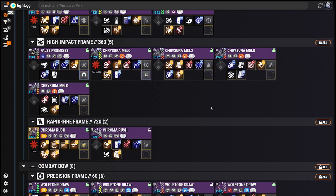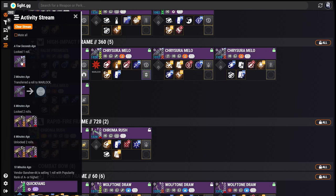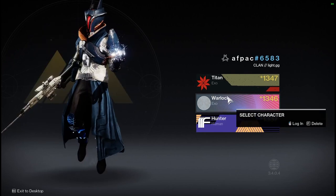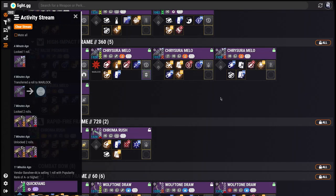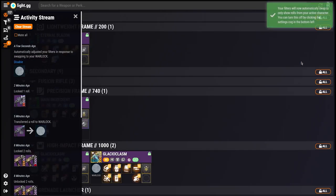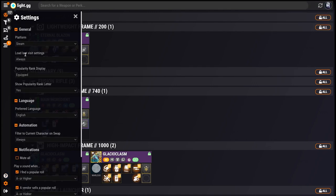When the Activity Stream has something for you to look at, an orange dot will show over the hamburger menu icon in the top left. Beyond just a different way to stay on top of what's happening with your inventory while you play, the Activity Stream allows you to automate certain actions in response to things happening in-game. For example, the first time you switch characters after opening your session, the Roll Appraiser will present you with the option to automatically switch your filters to only show Rolls for that character — say 'yes' for a one-time swap, or 'always' to automate it every time. This is the only automation built at launch, but expect a lot more options in the future.